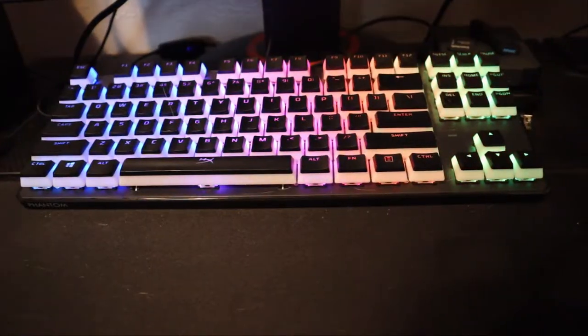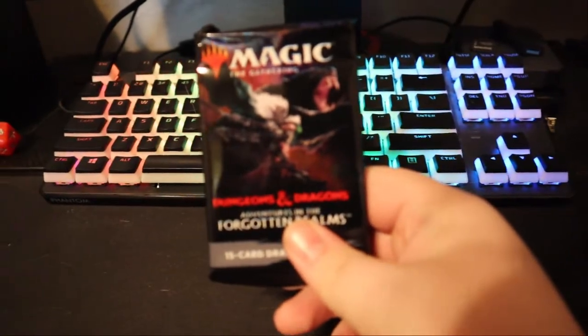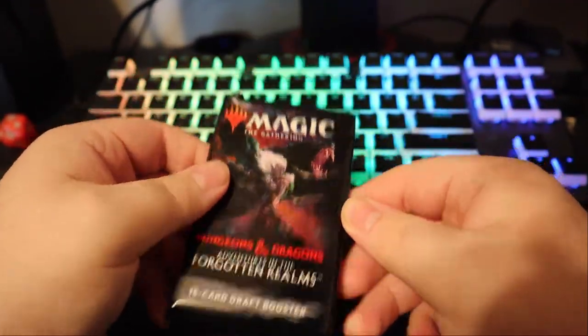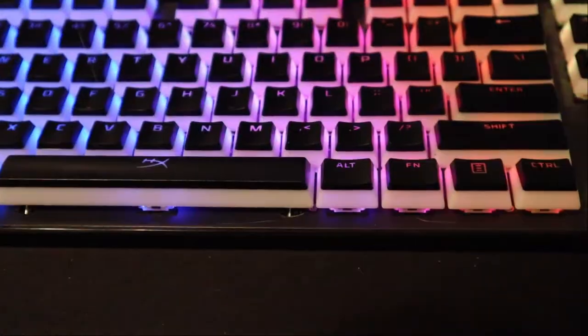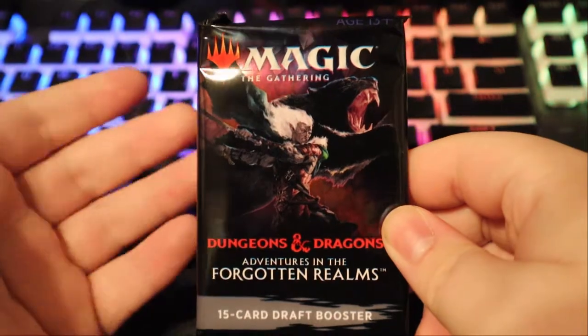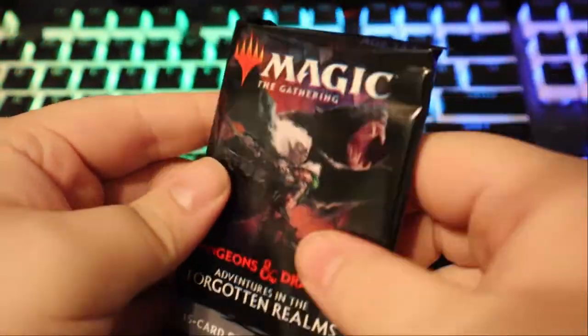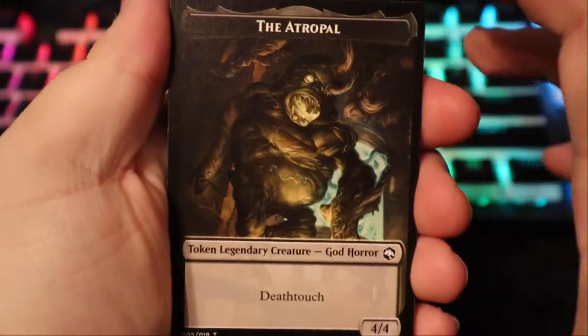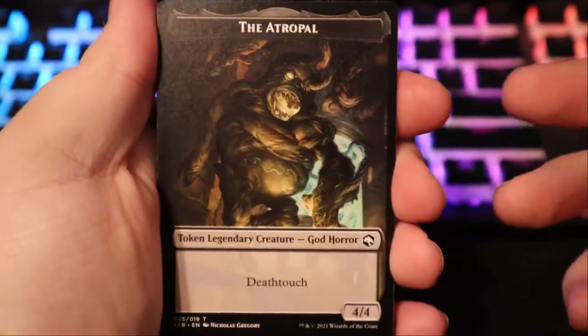We get our ten or so boosters featuring Drizzt, Wulfgar, and Guenhwyvar. I don't know why my autofocus won't work. And then we got our pack of lands. Let's put the lid back on the box. Let's bust into some packs featuring fifteen cards a pop — again, you can see Drizzt and Guenhwyvar on the front. I don't know how Magic does their packs so I'm just going to go straight from the bottom.